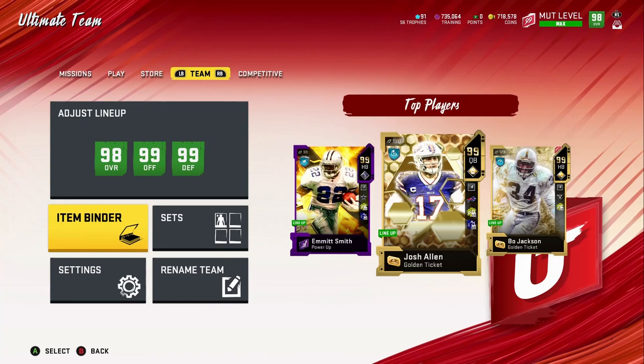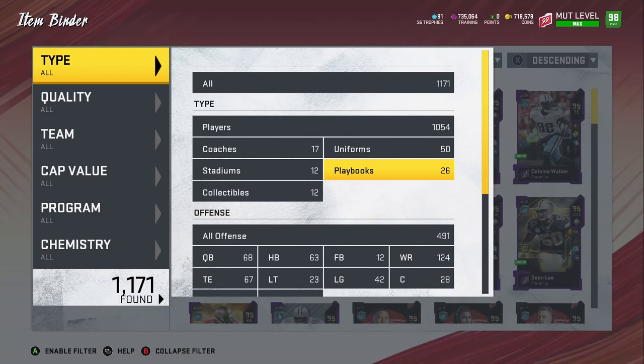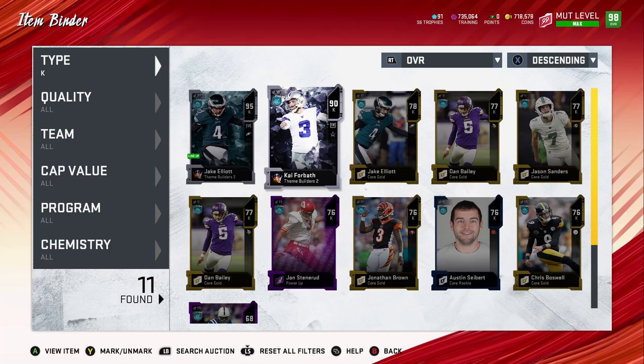I told you guys a while back that my goal is to get to a 99 overall — not that you need it, I just want to do it. Don't feel that you guys have to go get a 99 squad. You don't need a 99 gold punter and kicker. As long as you have a decent squad — 95 and above — you should be all right.